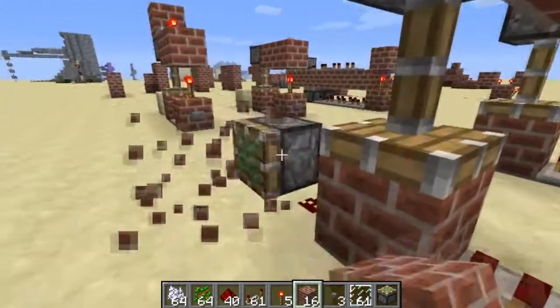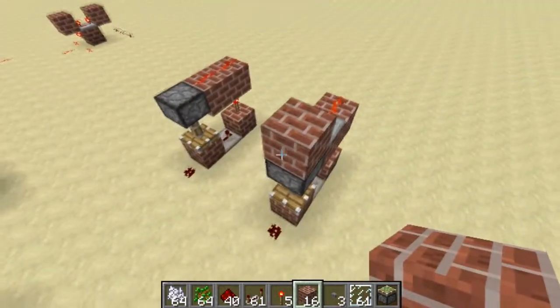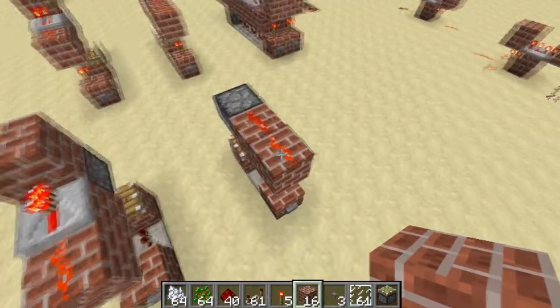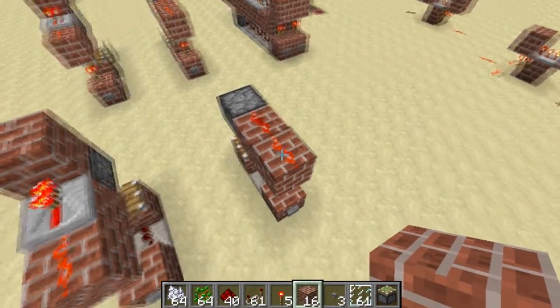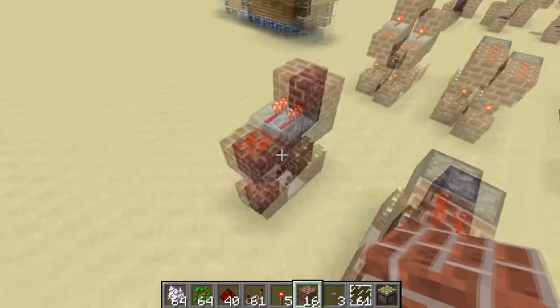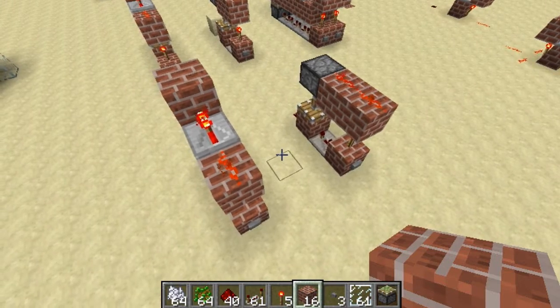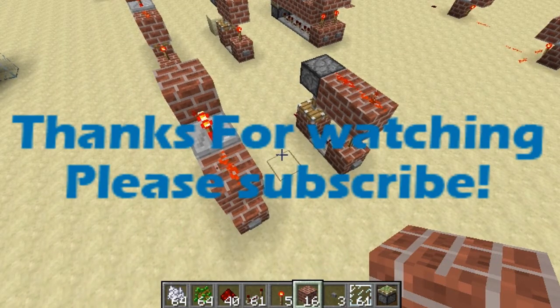And there you go — two really compact, really simple T flip-flops. Like I said, they can be stackable if you can find a way to get rid of these two pieces of dust on at least one of these designs. Anyway guys, this has been Doc Redstone — thanks for watching, please rate, comment, subscribe. Thanks guys, peace out.